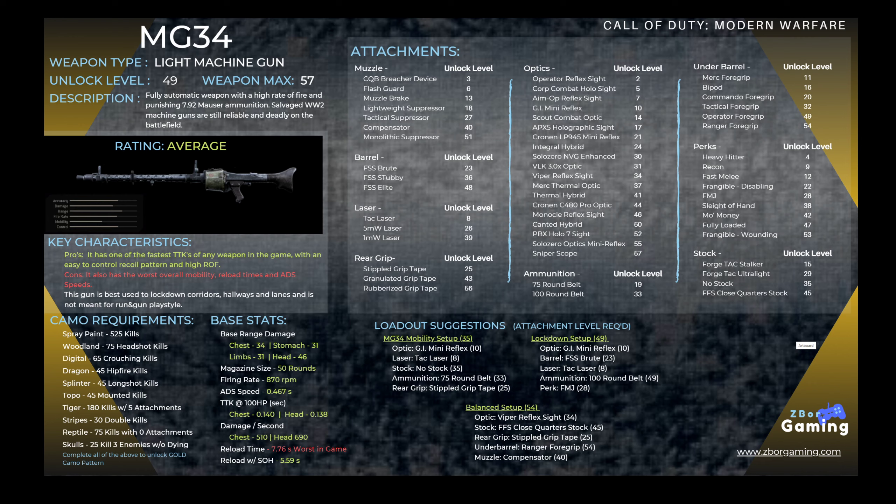The MG34 unlocks at level 49, has a max level of 57, and as far as ratings, it's basically an average gun, almost below average. Even though it has one of the fastest time to kills of any weapon in the game, with a pretty easy to control recoil pattern and super high rate of fire, it carries with it some very heavy negatives.